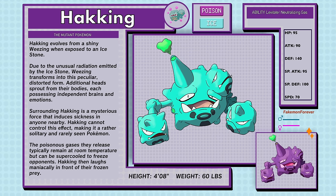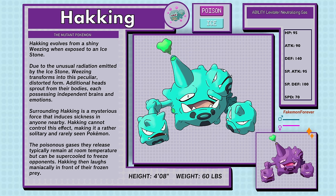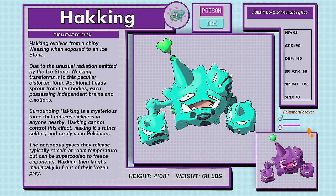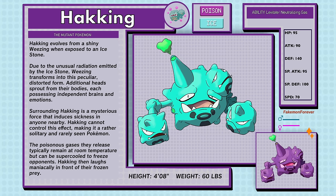Hacking, the Mutant Pokémon, a Poison and Ice type. Hacking evolves from a shiny Wheezing when exposed to an Ice Stone. Due to the unusual radiation emitted by the Ice Stone, Wheezing transforms into this peculiar distorted form. Additional heads sprout from their bodies, each possessing independent brains and emotions. Surrounding Hacking is a mysterious force that induces sickness in anyone nearby. Hacking cannot control this effect, making it a rather solitary and rarely seen Pokémon. The poisonous gasses they release typically remain at room temperature but can be super cooled to freeze opponents. Hacking then laughs maniacally in front of their frozen prey. Hacking have the abilities Levitate and Neutralizing Gas.